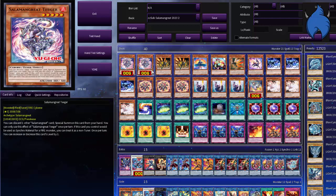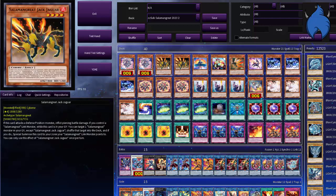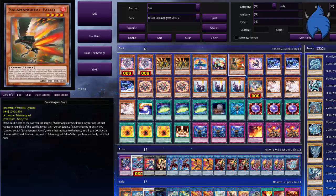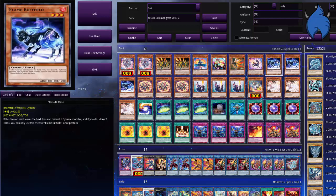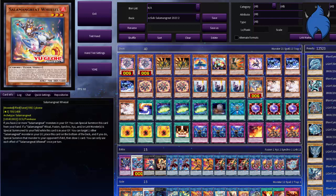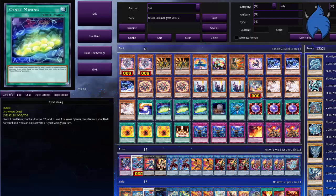Starting off with the monsters: Salamangreat Tiga — two of them — two Jack Jaguar, one Fowl, one Lady Debug, one Falco, one Gazelle, three Flame Buffalo, three Spinny, three Foxy, one Oasel, three Ash Blossom. That's it for the monsters.